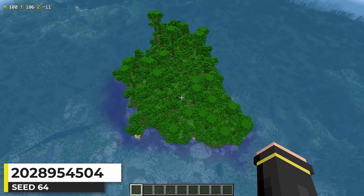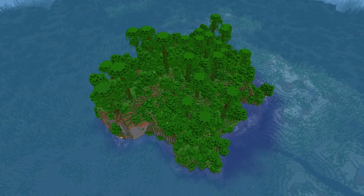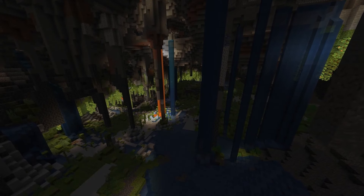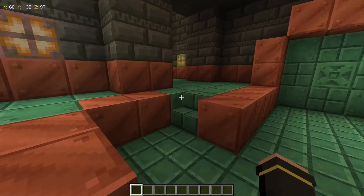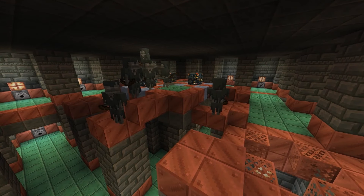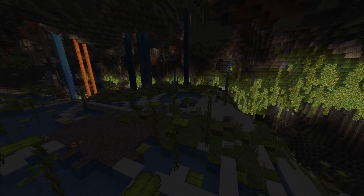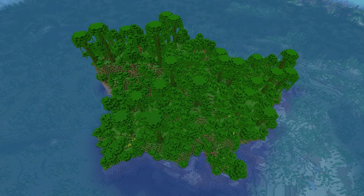This is simply a jungle island seed — there's not even a beach, stony shores, or anything like that. Just a jungle island in the middle of an ocean with small cliffs and a little cave. Underground I found a lush cave that looks absolutely incredible. Lush caves are one feature in Minecraft I never get tired of finding. I also found a trial chamber underground; the first room has some lush cave bits. Whether you live on the island, build in the little cave, or go underground into the lush cave, this seed has a lot of potential.